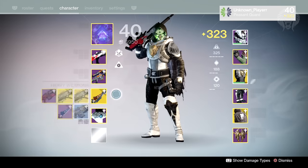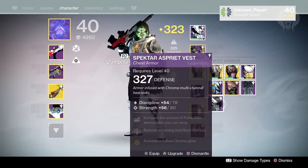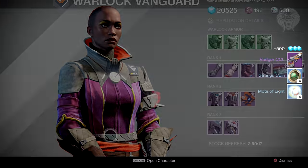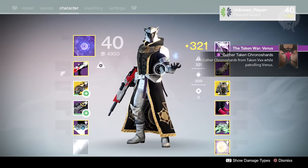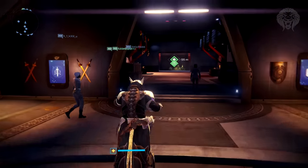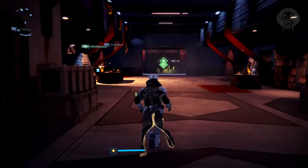These vanguard reputation packages are really important — they will always try to give you high-level gear you don't already have. So far from my vanguard package I've already gotten the Badger CCL, a nice weapon I fused into something else. I was around light level 322 at the time, and it dropped at 325, which is pretty decent. They'll always try to drop a little bit higher — that's how the smart loot system works in the April update.